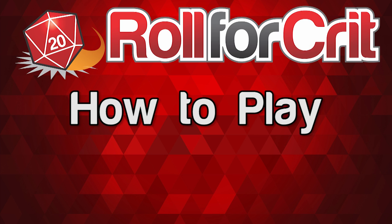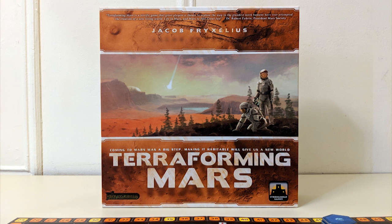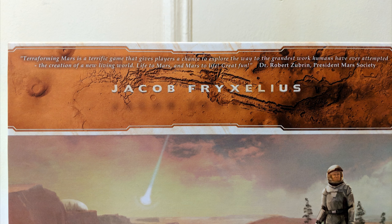Roll for Crit presents: How to Play Terraforming Mars in 5 minutes — or less, or more. Terraforming Mars is the strategy game that prepares you for the future, as you'll be making the planet Mars habitable by humans and empowering your evil megacorporation. Designed by Jacob Frixelius and published by Stronghold Games, it's got a quote from the president of the Mars Society on the box, so you know it's legit.